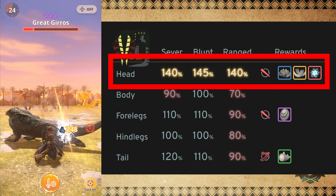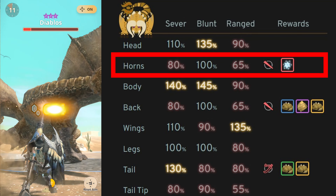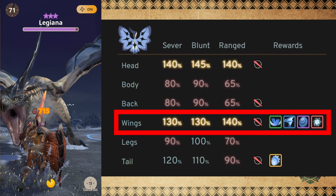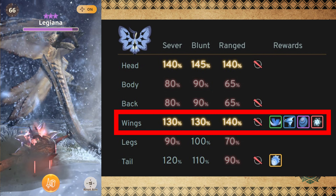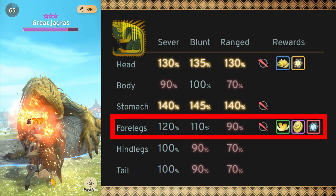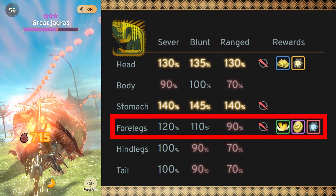There are exceptions to this rule. For Jiros, Diablos, Radovan, and Banbaro — even though you can cut off their tails, breaking their head or horns will be the one dropping the gem. For Legiana, you have to break its wings, making it the worst 8-star monster for melee weapons to farm for Wyvern Gem Shards. For Jagress, it's in a weird spot — you have to break its forelegs, which are not a weak spot, so you might have trouble dealing enough damage to complete the hunt.